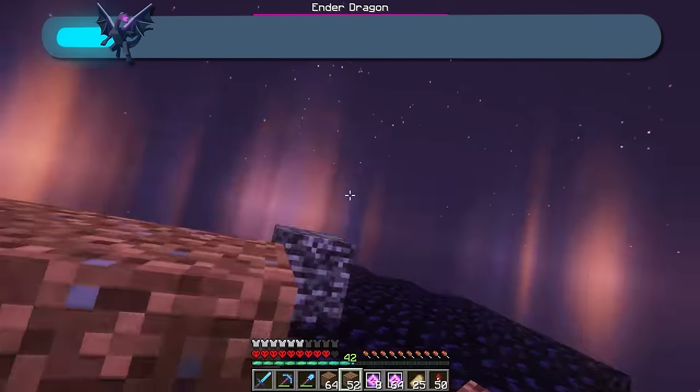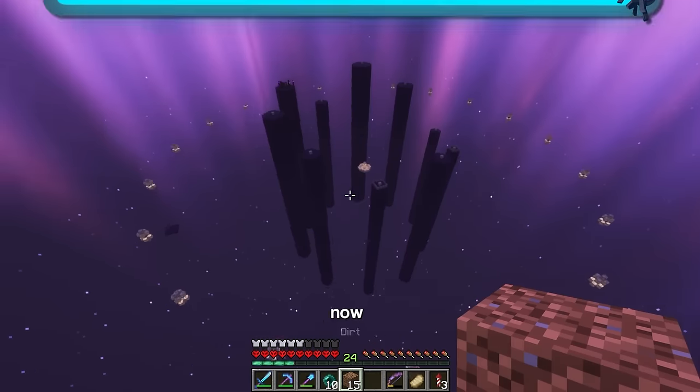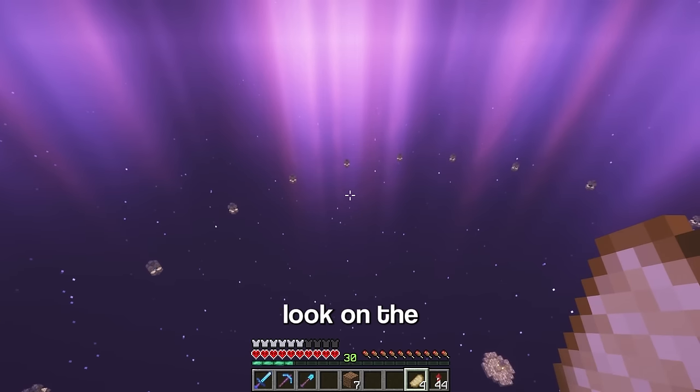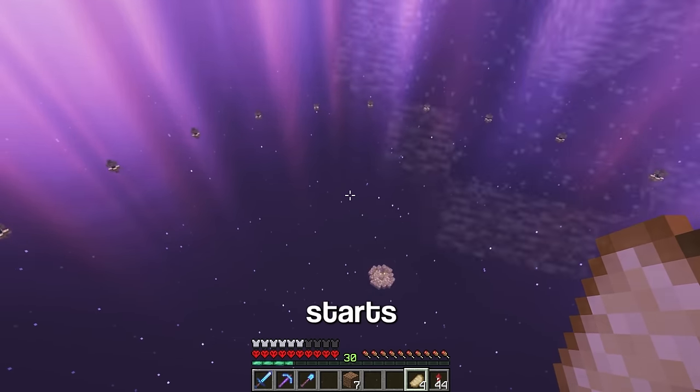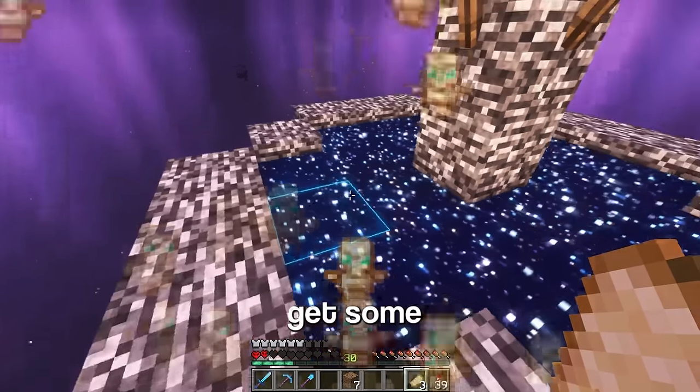There's the first dragon down. The second... and the 19th Ender Dragon finally defeated. Now I've got to do something about these pillars again. Well, look on the bright side — this is where the fun starts. That was a close one. I should probably get some totems.